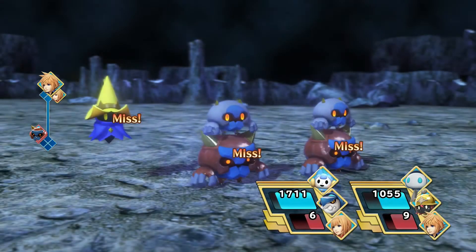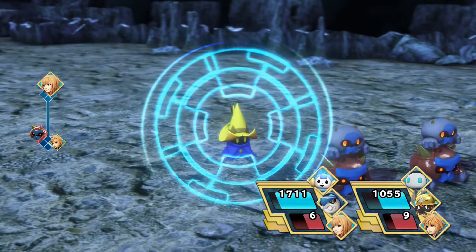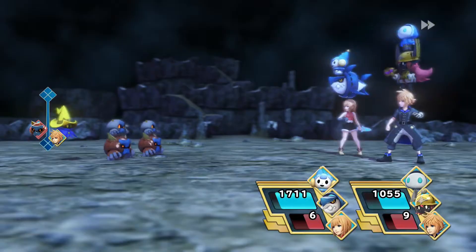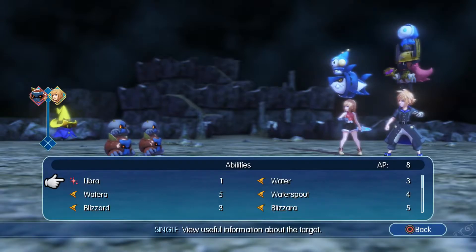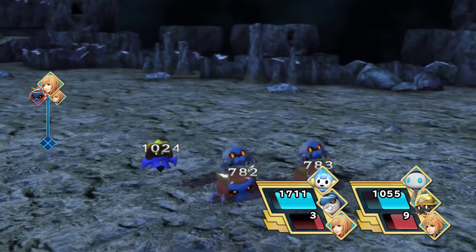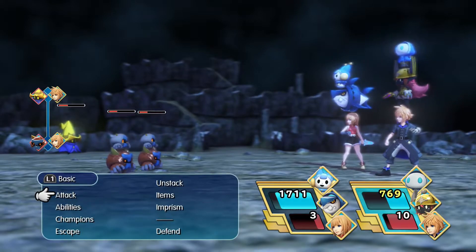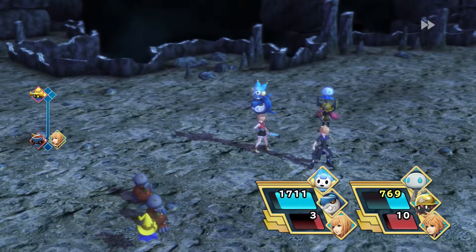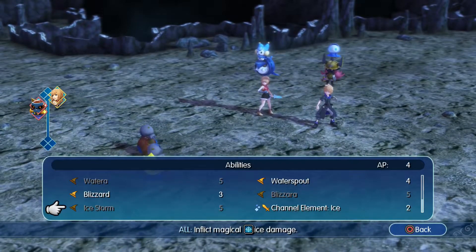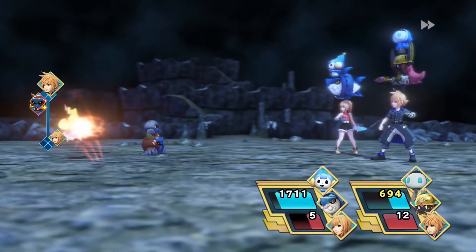Oh, Zapped is here! It needs thunder attacks to create a capture opportunity. I don't think I have anything that does thunder attacks — that's the first time I've seen one of them. I'm definitely going to need to find something that does thunder attacks so I can get a hold of one. I want a thunder mirage.